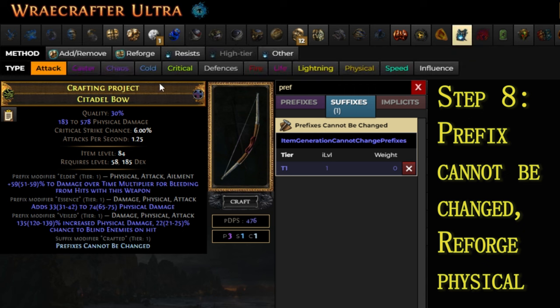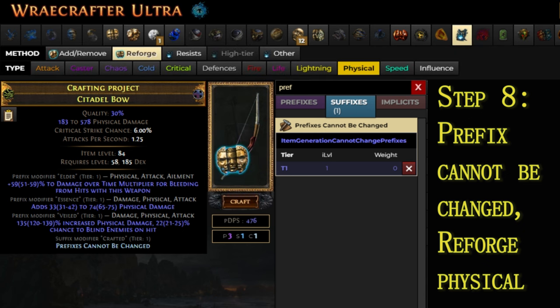Step 8. Craft Prefixes Cannot Be Changed and use Reforge Physical from the Harvest Bench.